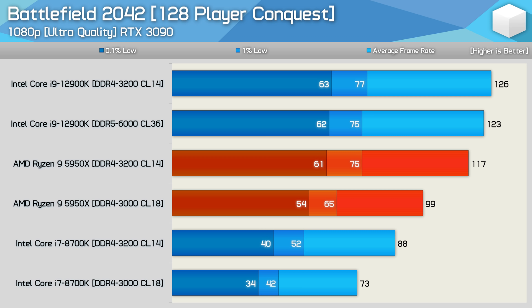Given how CPU-limited Battlefield 2042 is, memory plays a key role in performance. We saw no improvement when moving to DDR5-6000 memory with the Core i9-12900K — in fact there was a slight performance regression, another blow to the current state of DDR5. With the Ryzen 9 5950X, budget DDR4-3000 CL18 single-rank memory versus low-latency DDR4-3200 CL14 showed an 18% performance boost in average FPS and a 15% improvement in 1% lows — a significant difference largely driven by the timing difference between CL14 and CL18.